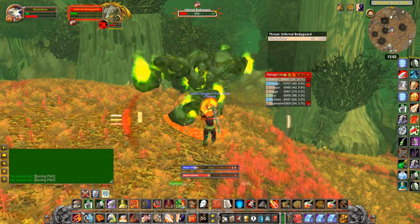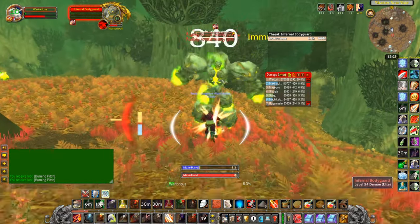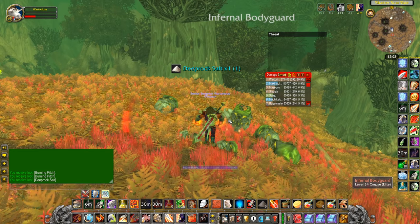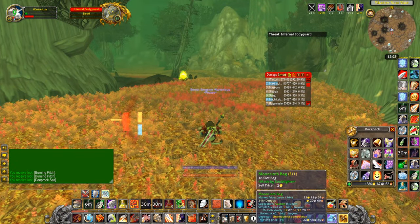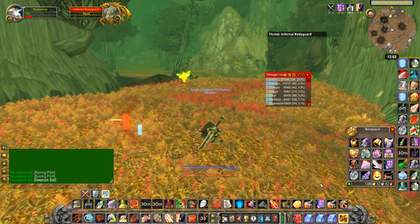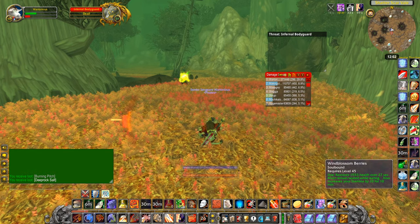We're going to take down one of these big guys and see what we get. They don't generally always drop amazing stuff. Oh, so he drops a deep proc salt, which is basically worthless. I should probably eat. I should probably put the Windblossom Berries, which I just got at the start of the video, to use. If you just want to snack on some food to heal yourself up pretty fast, these Windblossom Berries are great.